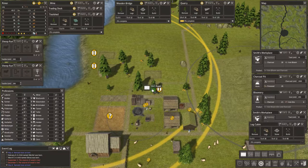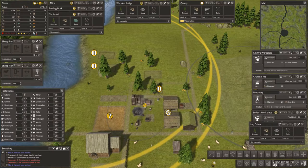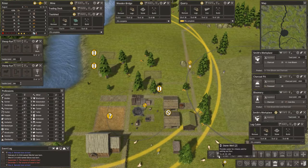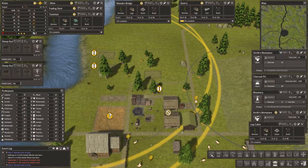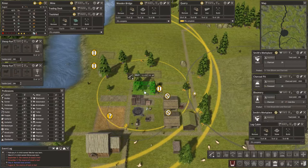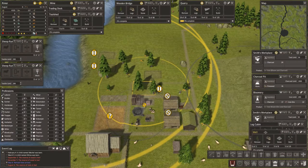We'll put a dirt road there. And I think maybe a general stockpile — no, no, no. Think, girl, think. What you need there — that's 12 and 8, that's 4 and 16. Let's take 12 and 8. We'll put a well there. So we have a well to be built and a log cabin to be built. Now we do not have enough people and we've got somebody homeless.